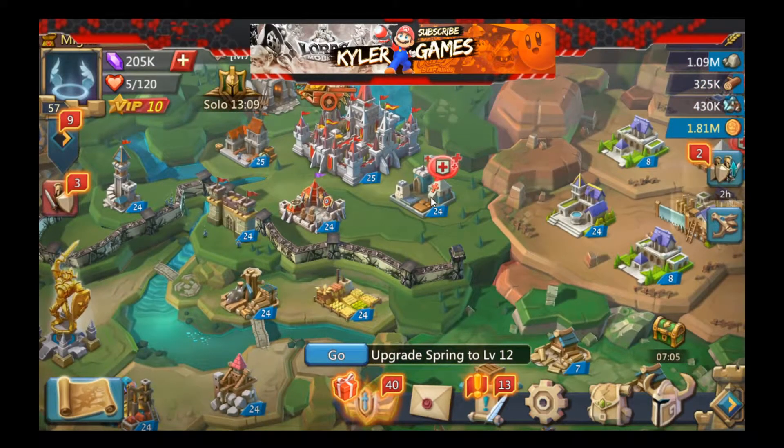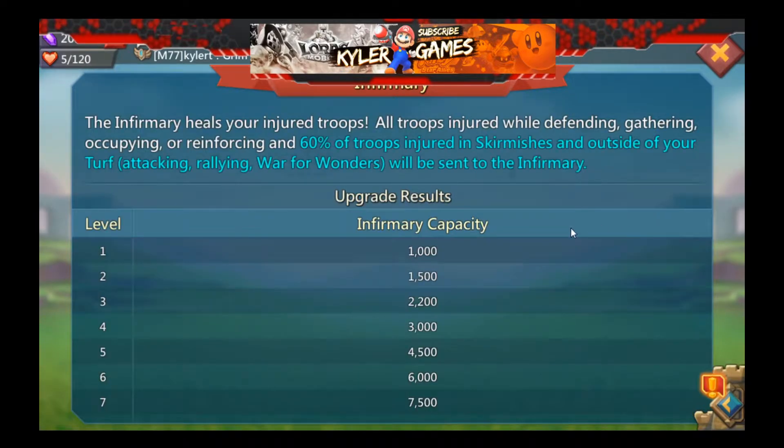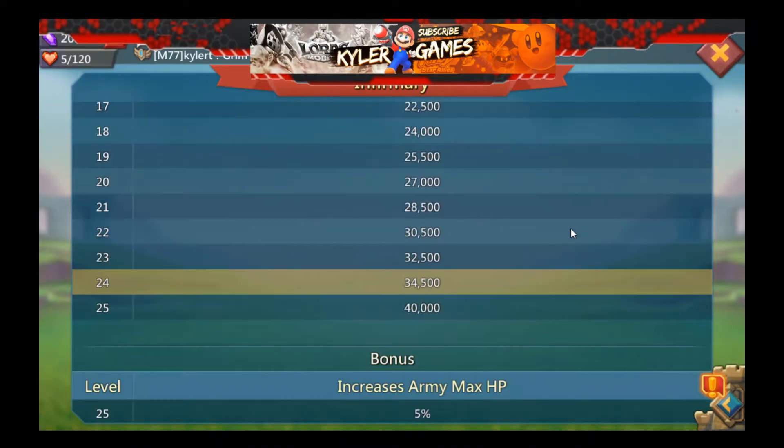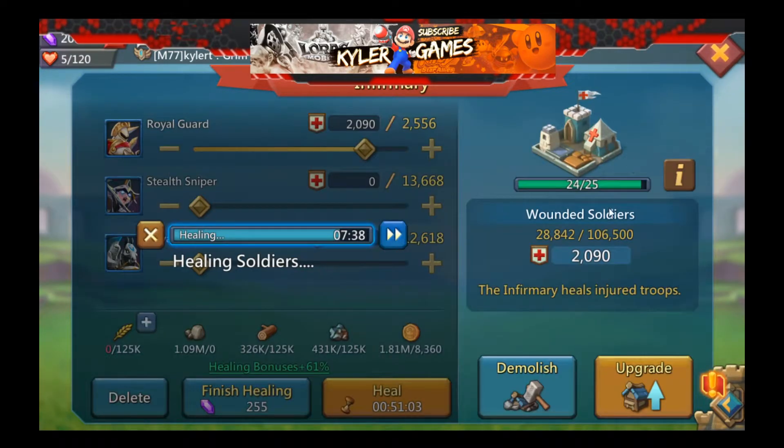His account is 146 million might versus my account which was 20 million might at the time. Having lost all my troops, I do not have much infirmary capacity - only 106,000. I had around 250,000 troops, so half of my troops are gone.